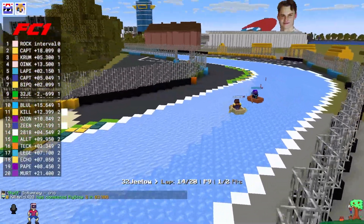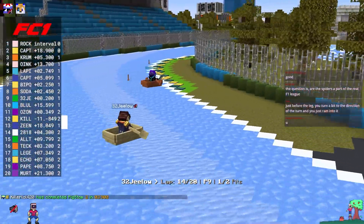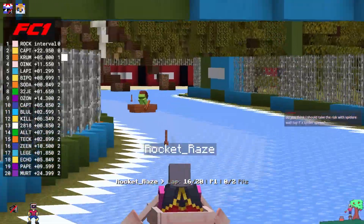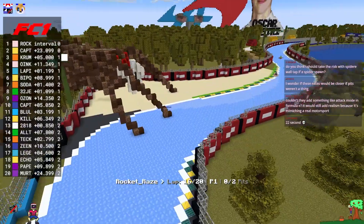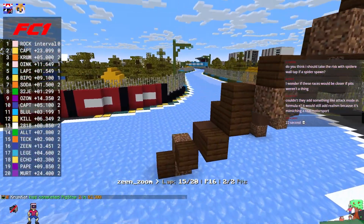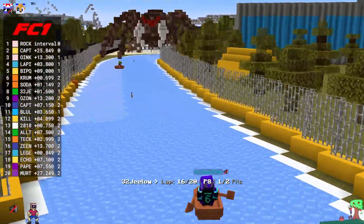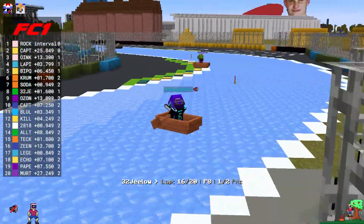Soda right there getting a nice move on G-Lo as we send it out of turn four — a pretty nice maneuver. Soda now slamming through yet another back marker. Rocket Raze, further up ahead in the order, hasn't gone for his pit stop — he's going to have to get on it really soon. There's yet another spider around turn six — that is a clean as day wall tap, but Rocket didn't go for it. Let's watch Soda's race as he is right behind Krum on the pit exit. Coming around turn three, we got an easy wall tap on the spider that Soda, our more experienced driver, can pull off.